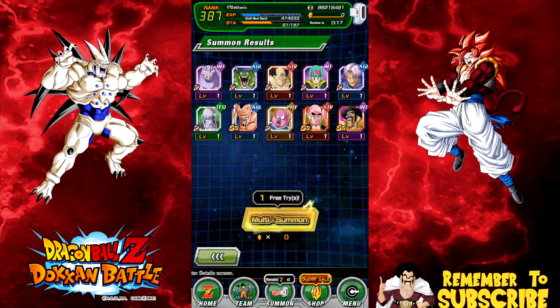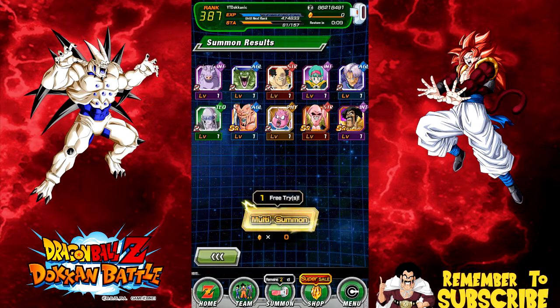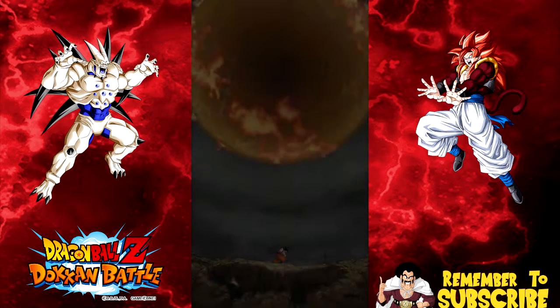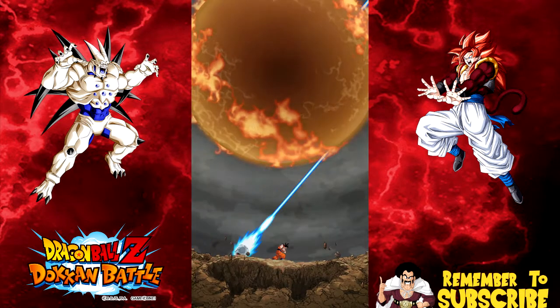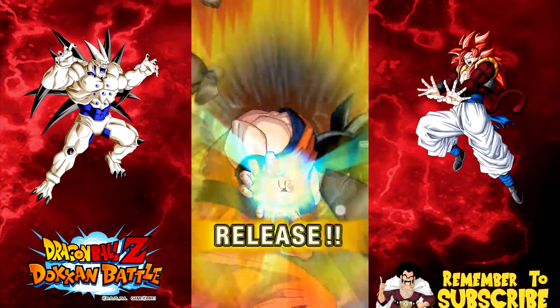Let me know what you guys pulled down in the comments below — did you get shafted on that one? Hashtag shafted because that one sucked. We've got one free summon left. It says 'one free tries left' — I don't understand why 'tries' has parentheses around the S, that doesn't make sense. Zero stones left, so let's go ahead and do this free pull. Six pods — no rainbow, no instant super saiyan.